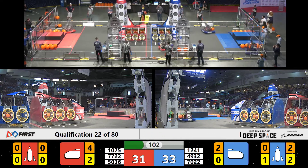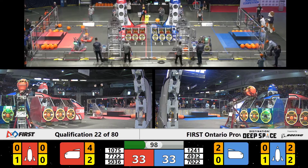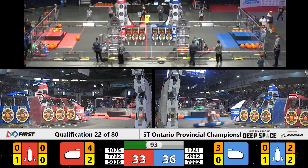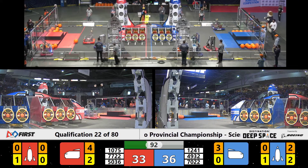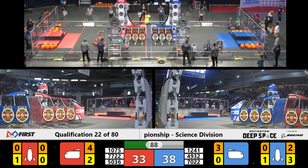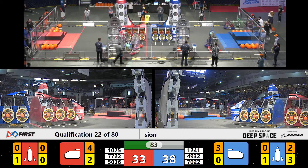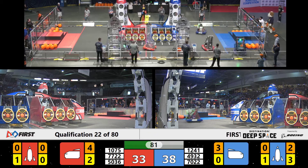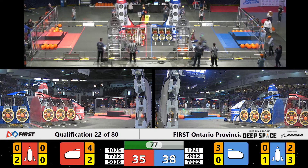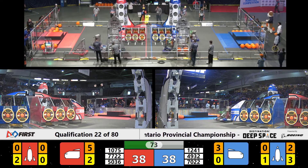Lots of scoring going on the blue side. Meanwhile, check out the Red Alliance robot. 5036 putting a hatch panel on the Red Alliance rocket. 4932 cargo on the cargo ship. And 1075 looks like they're trying to shut down Theory 6 there, having some trouble though. Theory 6 still managing to get that hatch panel in. And we're still more than one minute on this clock. Plenty of time for Blue Alliance to fill up that rocket. Meanwhile, 5036 trying to work on a rocket of their own there, and they've got two hatch panels on it.